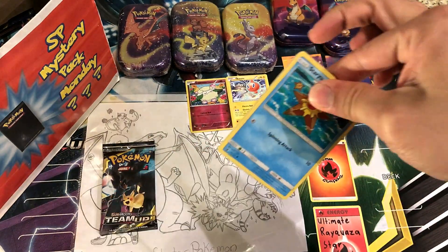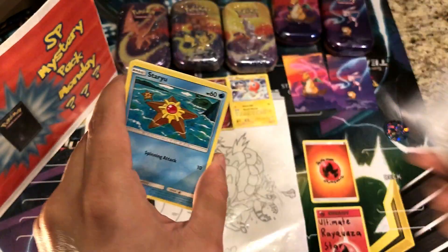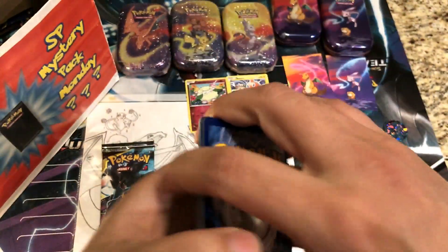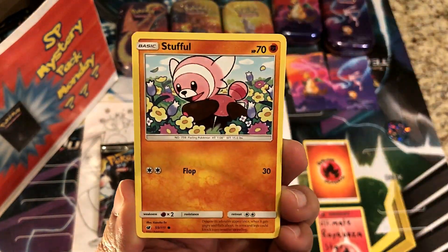Crimson Invasion — not the most popular Sun and Moon set. We will give away that code, and why don't we give away this code as well. There you go — an Ancient Origins code for you guys.